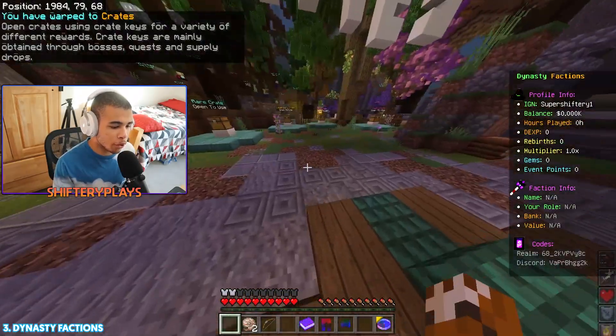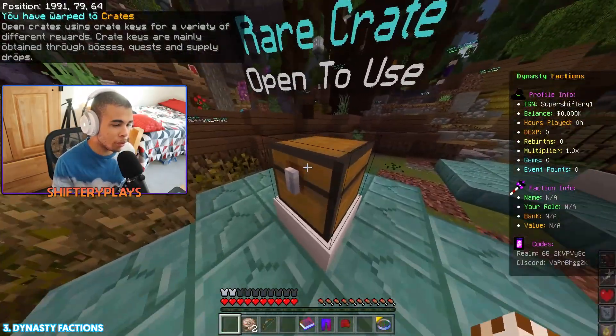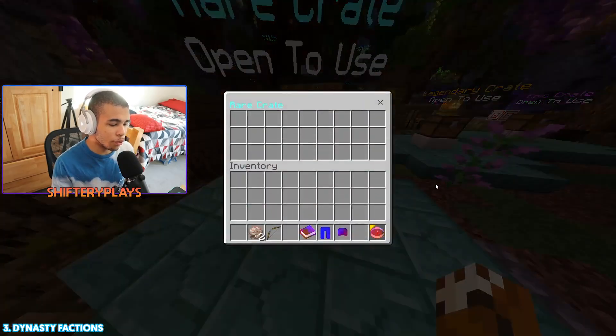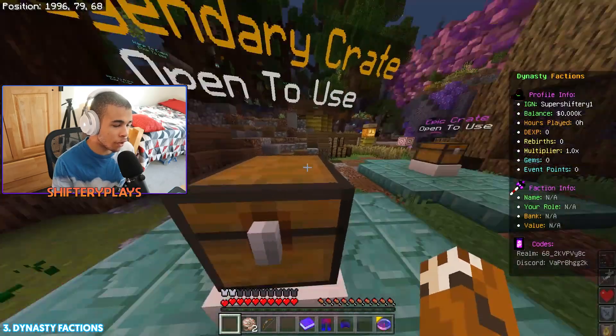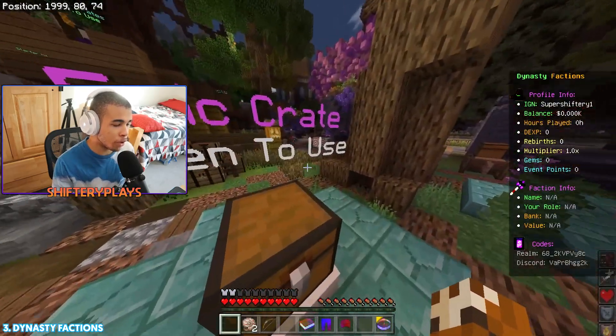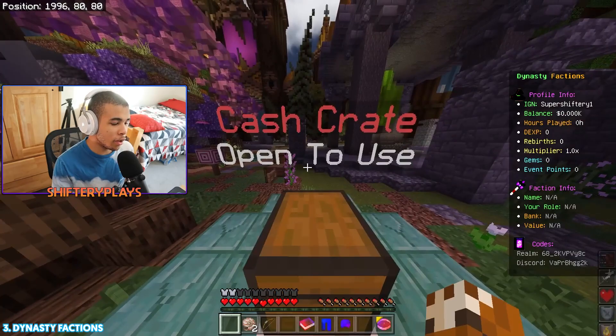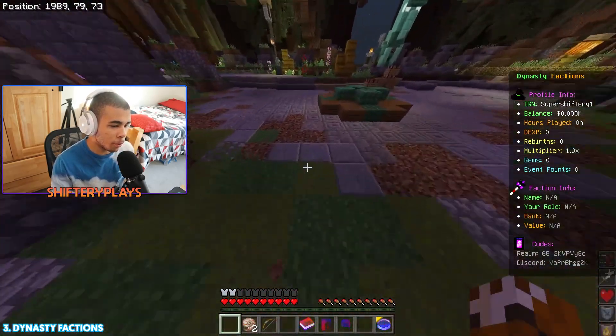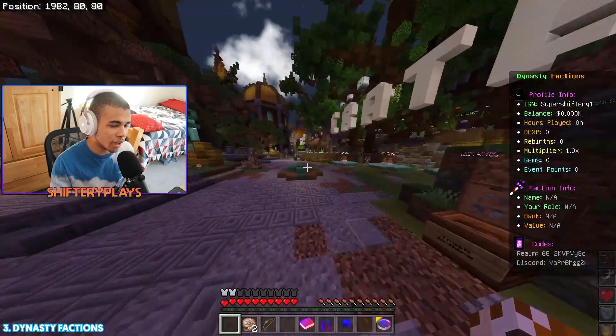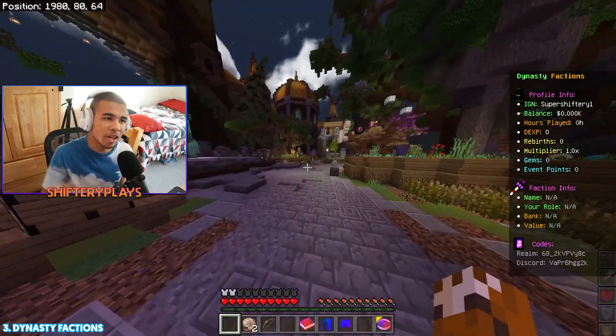Right over here is going to be the crates. Simply open it and you'll be able to get your loot. It's actually pretty cool because they have a rare crate, a legendary crate, an epic crate, and last but not least they do have the cash crate, which I'm pretty sure you can get money from. But anyways, let's go ahead and jump into the number 2 spot.